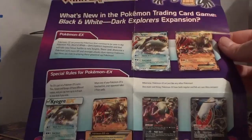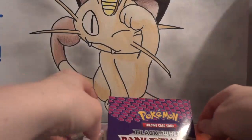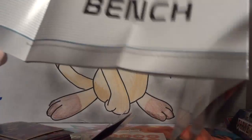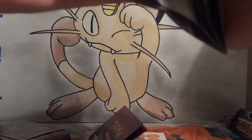There's a little information insert that goes over the different rules for Pokémon EX. There's a checklist on the back, and I really wish they would have gone back to releasing the theme decks before the release date — that checklist was really nice to have for pre-releases. You can see there's Cofagrigus and Zoroark, and the other one looks exactly the same.